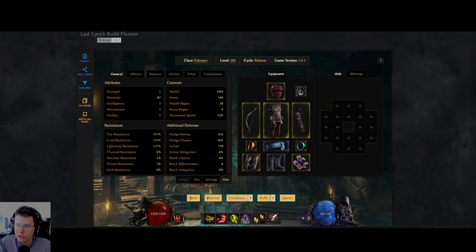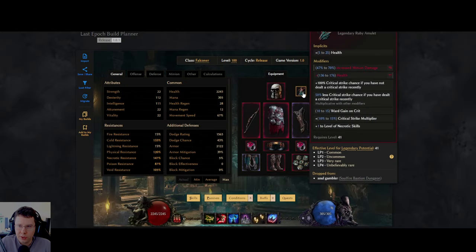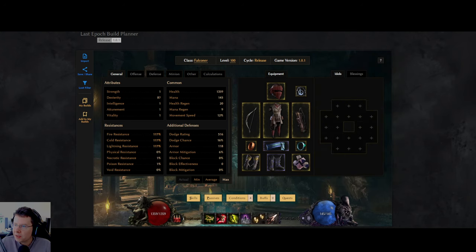A few more things to mention: if you reach chapter 2 in the campaign there's a quest called Artem's Offer — it will have two options at the end where you talk to either Artem or Erza. If you talk to Artem he will give you a unique item called Gambler's Fallacy, and this is the only way to get this item. You won't be using it during leveling but you will use it later in the game. The quest might be disabled right now due to a bug, but once it's working again try to get this one-in-a-lifetime chance necklace. If you don't get it, not a big deal because late game you can replace it with another unique you can farm for, but it's nice to have early on.